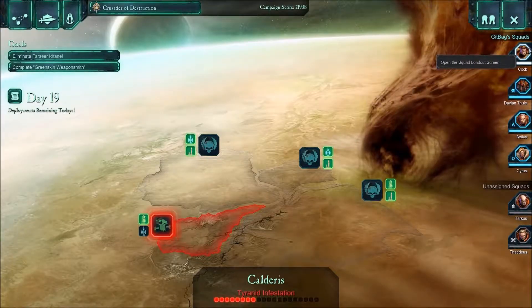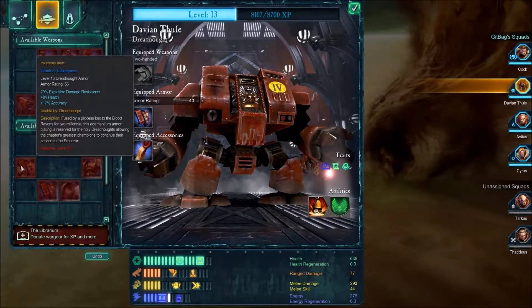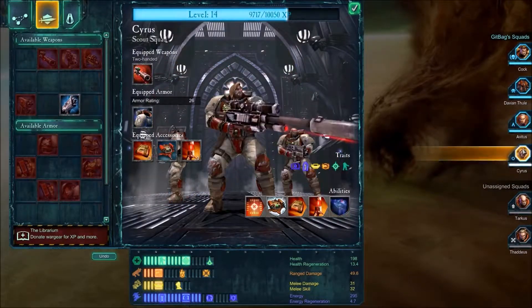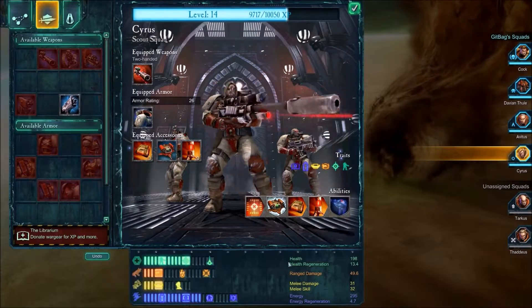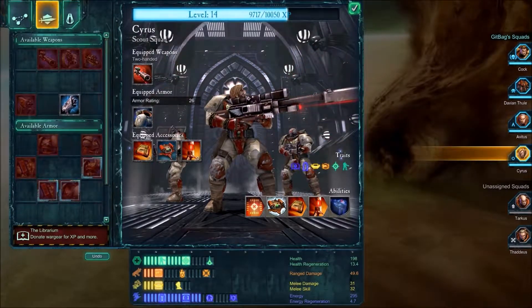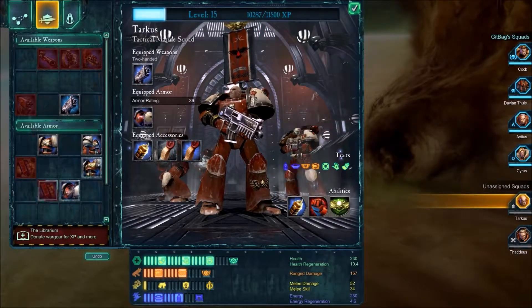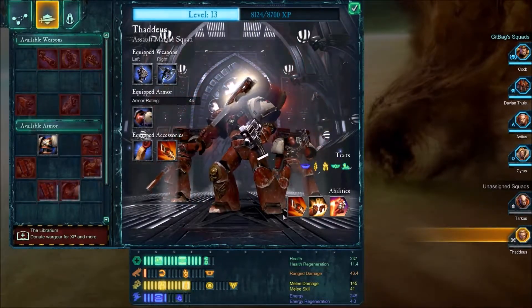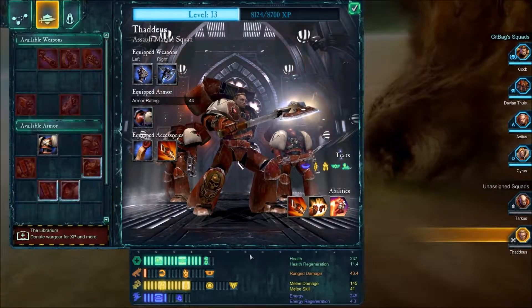I did a side mission in between this episode and the last one. The commander has been leveled up once, so has Davian Thule again — he's closer to being able to use at least one of these suits of Dreadnought armor. Avitus hasn't been leveled up. Cyrus has, and he's just one level away from getting Advanced Infiltrate. Tarkus is now at level 15 and can fire plasma guns and flamers while moving. And Thaddeus — he's kind of unreliable as always, but he is a bit better equipped now.